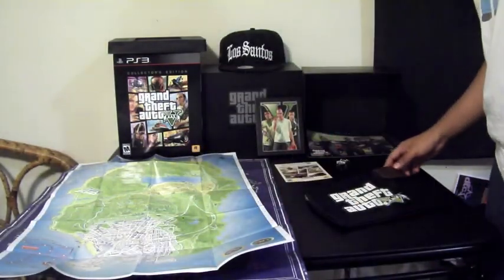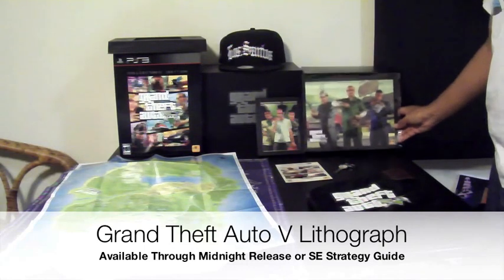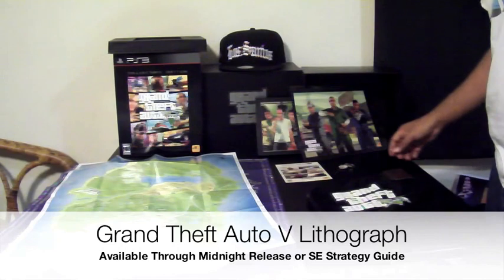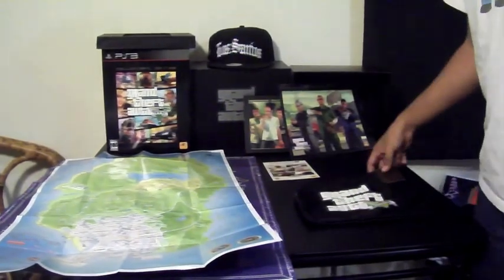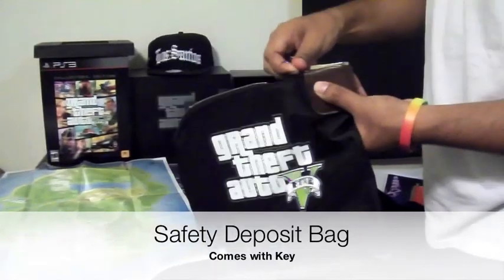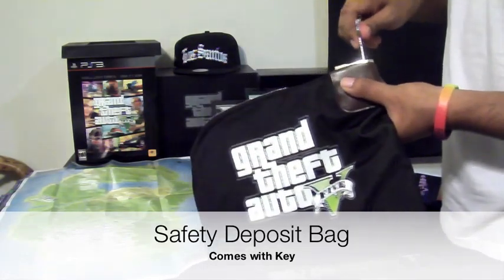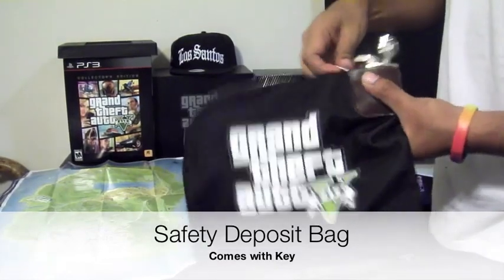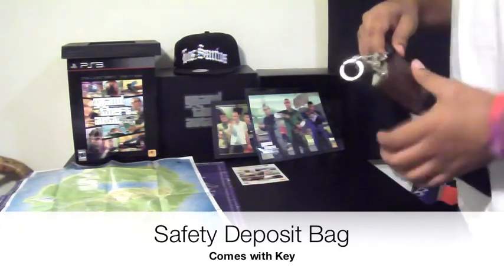Next up is the lithograph. Whoever picked up a copy at the midnight release — which we were able to — got a lithograph, and hey, why not get one for Oscar, happy birthday again man. The next thing is the safety deposit bag and key. It comes with a literal lock and key. All you gotta do is place it inside — and it unlocks. This reminds me so much of the GTA 4 special edition safety deposit box.